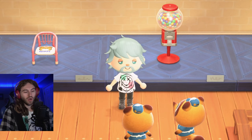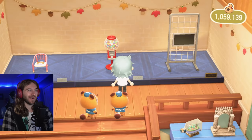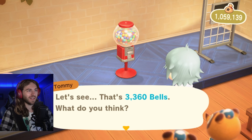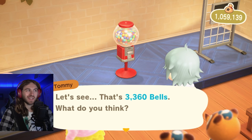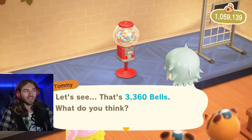We do know with the Bell Boom Ordinance being turned on that the items in Nook's Cranny will sell for a higher price. But how high are they when buying? Let's find out. This is a bubblegum — candy machine right here. The candy machine with the Bell Boom Ordinance turned on is 3,360 bells. The normal price for the candy machine is 2,800 bells. So that's really not a big increase. If you're doing more selling than buying, you probably won't even notice the increase at all, because we're going to make so much more money just by selling.